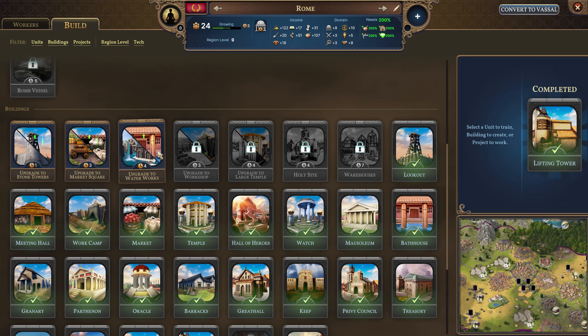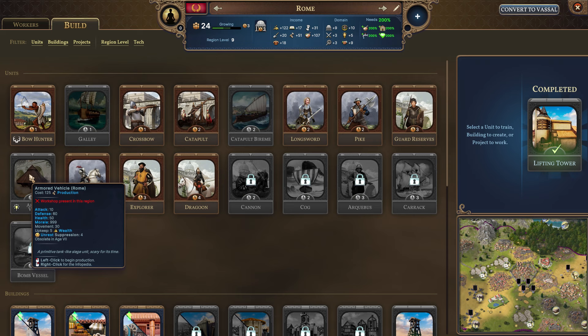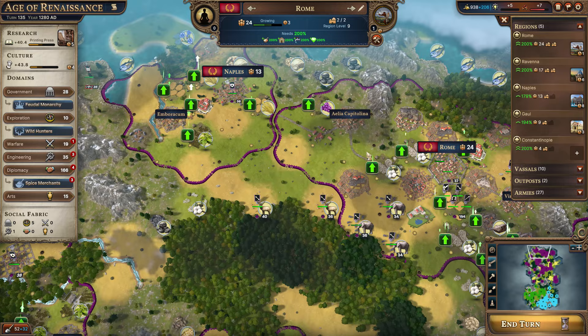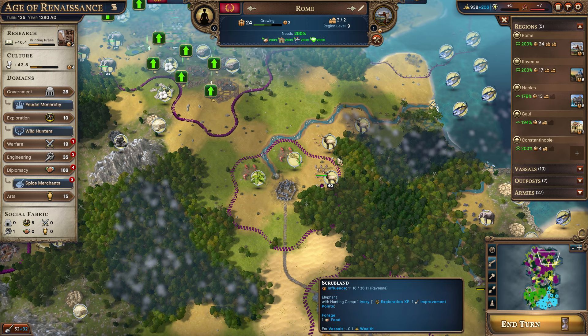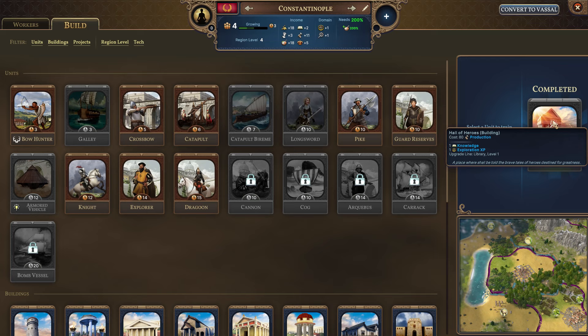Let's get the lifting towers constructed. And I think we should probably get more of the bow hunters. I do want to get the armored vehicle, but you've got to have a workshop present in the region, which we don't have yet — so we don't have the tech for that. So we're going to get the bow hunters and start constructing these because there are more locations around our empire we haven't taken advantage of, particularly when it comes to Ravenna. There are two locations over here, so that's three more bow hunters to have one in every single potential location.